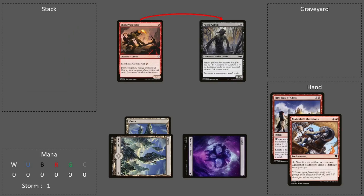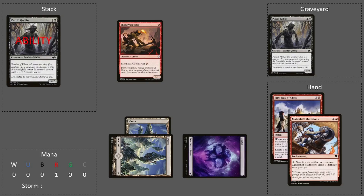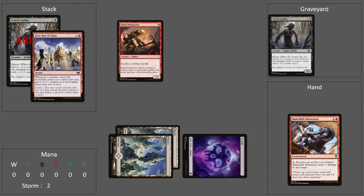Putrid Goblin will then enter the battlefield and you will sacrifice it with Skirk Prospector's ability. First, you add one red to your mana pool. Because you sacrificed Putrid Goblin, it goes into the graveyard and its Persist ability will trigger, so Persist is on the stack.